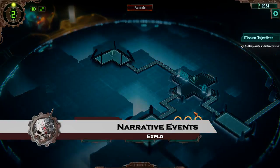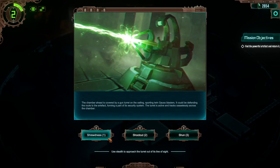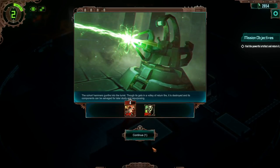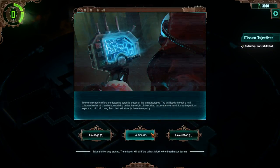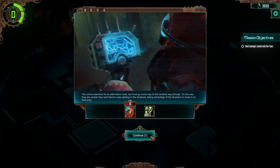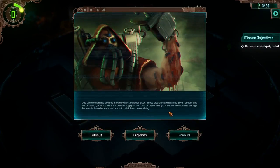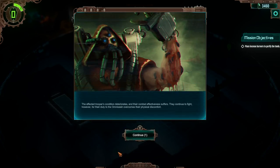During your exploration of a tomb, your cohort of tech priests will feed back disturbing and troubling information that requires your authority in order to commence on the mission. Again, your decisions are key, as the choices you make can affect many things — from the amount of enemies you will face, to which faction goes first in the next fight. Each event is uniquely handcrafted for a specific mission, so you will never see the same event twice.